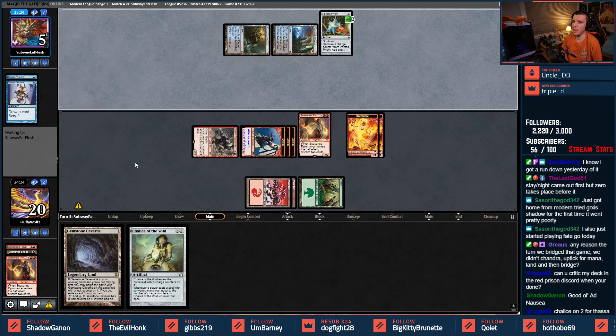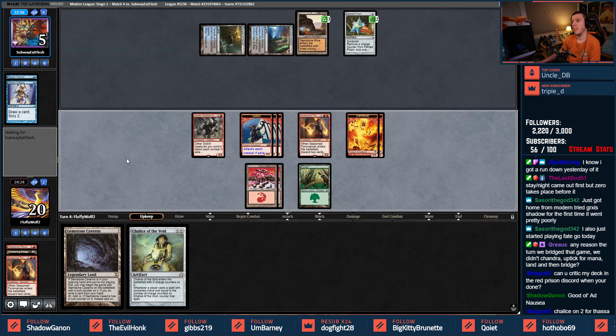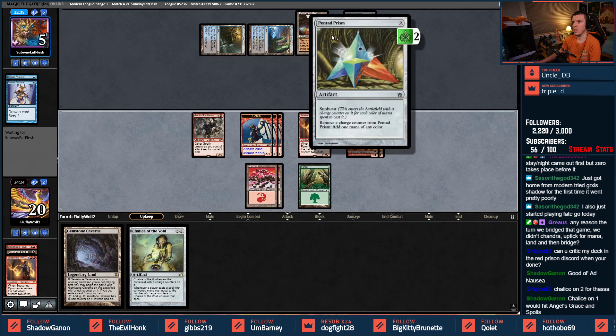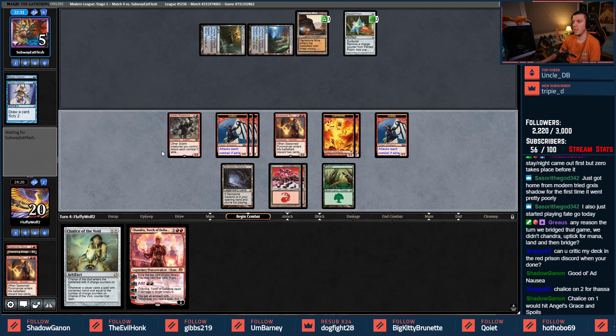I will go to combat first just to see if we kill them — if they don't have Angel's Grace. But yeah, we'll be putting it on two. We'll do combat first — it would hit those two yes. At this point we're probably going to win in two swings, so we just need to prevent them from comboing out. They play Angel's Grace and try to play Angel's Grace into Ad Nauseam. If we do Chalice on two here, we're beating Thassa's Oracle — that's typically a win condition.